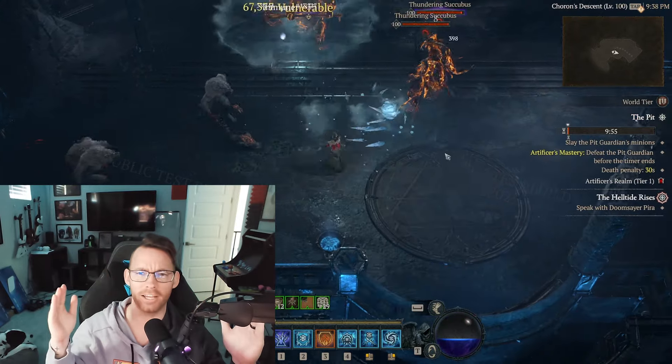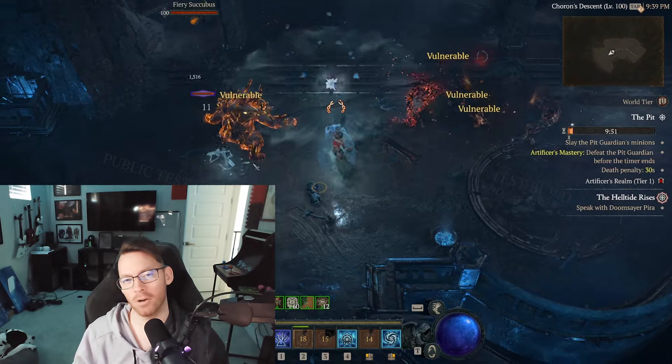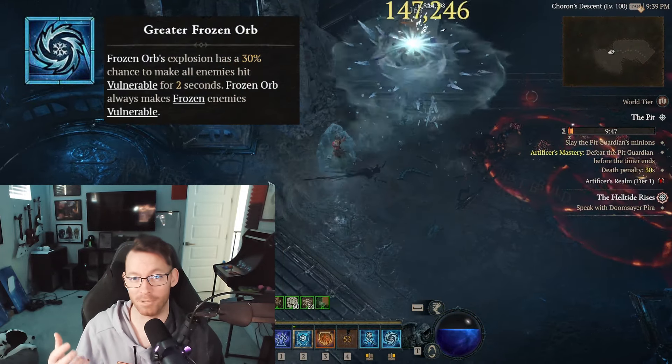The Frozen Orb Sorcerer is so good in Season 4. Stick around to find out all the objective facts. The main skill we're going to be using is Frozen Orb, but with the greater rune, as that's going to make enemies vulnerable.